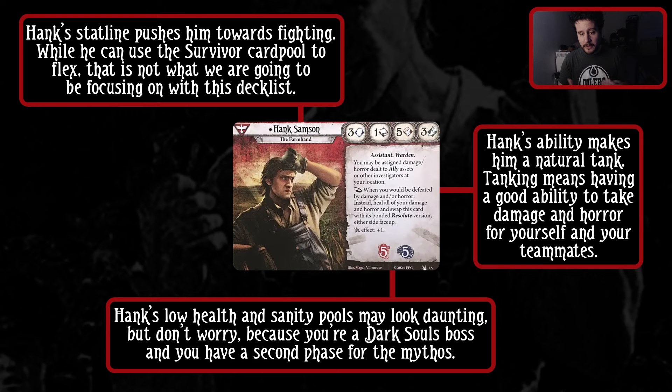Tanking means having a good ability to take damage and horror for yourself and your teammates. Hank's ability - he is Tank Sampson for this one - is: you may be assigned damage and horror dealt to ally assets and other investigators at your location. And when you would be defeated by damage and/or horror, instead heal all of your damage and horror and swap this card with its bonded Resolute version, either side face up.